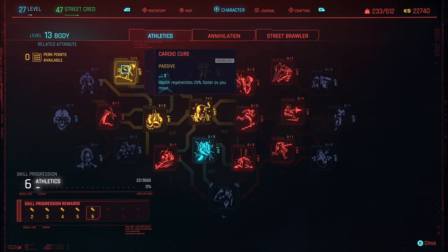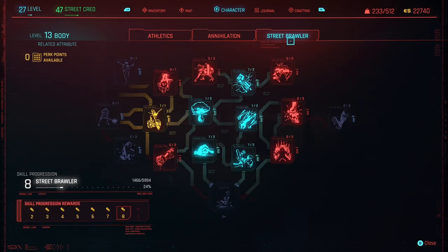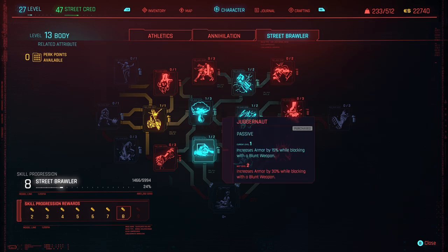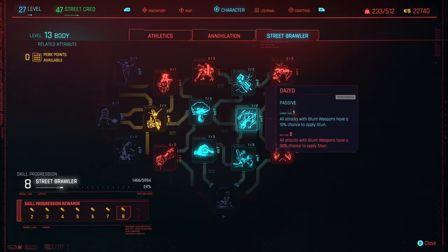Now let's look at Street Brawler perks. I'm currently running Flurry, Judgment, Effective Blows, Dazed, Rush, and Human Fortress. You truly feel like the Hulk when you combine this cyberware with leveled body and reflexes attributes and these perks. I've found myself plenty of times getting off my bike or out of my car and charging at enemies with absolutely nothing but my gorilla arms.